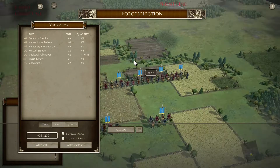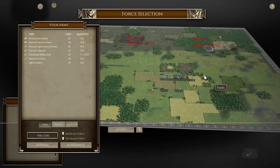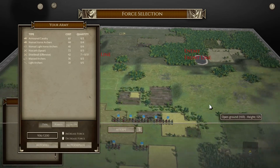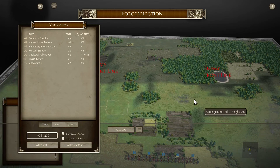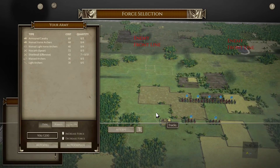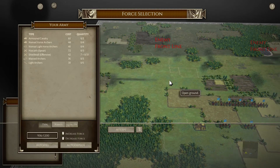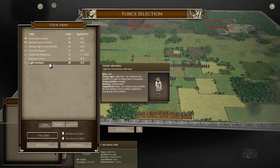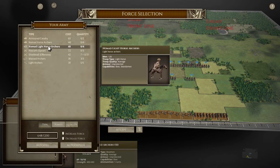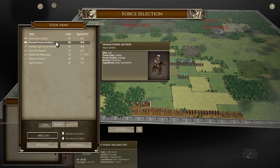So let us dive right in. Looking at the battlefield, we start on a plain - basically all open ground everywhere on our side of the map - that changes into hills and rough ground as you go up, and then forest. The idea here would be to get troops that can traverse hills and forest. We're gonna get as many archers as we can, as many must archers as we can, and of course as many light horse archers as we can as well.